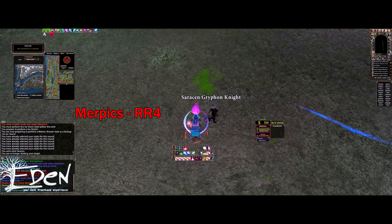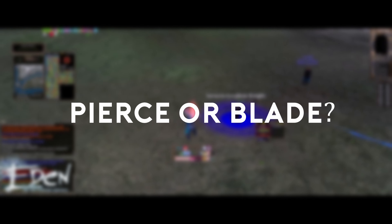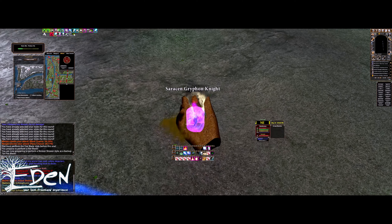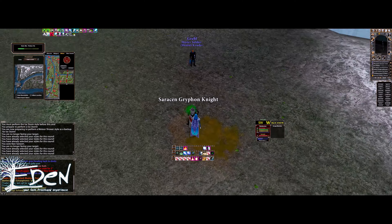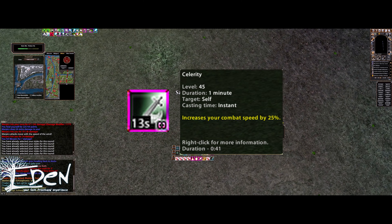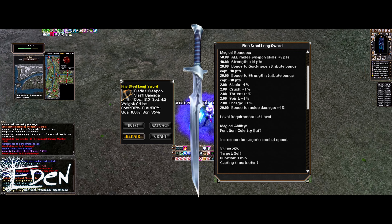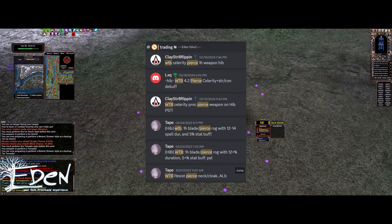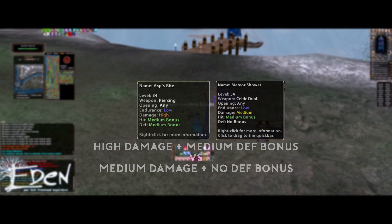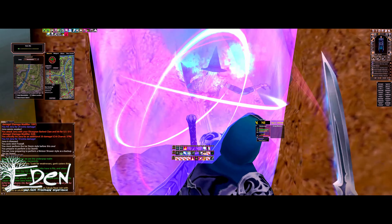There are a few options for specs, all revolving around two choices: whether you want to use pierce or blade, and how much CS you want. For the pierce vs. blade decision, there is just better weapon selection for blades — most people, including myself, go this route. A big part of that is getting an item with a celerity proc, which makes you swing faster and puts out a lot more damage. Blades has the best option for that called FSLS, or Fine Steel Longsword. Pierce does not have any available that aren't randomly generated drops from boss mobs, making them usually much more expensive and less easy to tailor to a temp. With that said, the anytime pierce has is marginally better than blades or Celtic Duel, making it worth it to some.